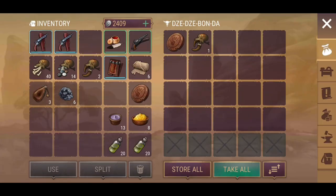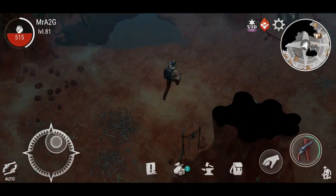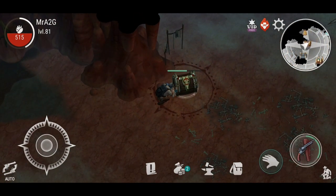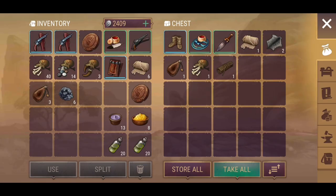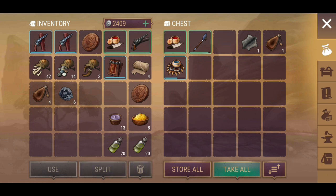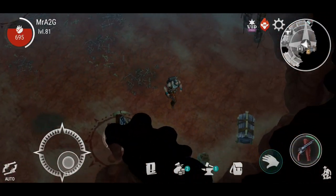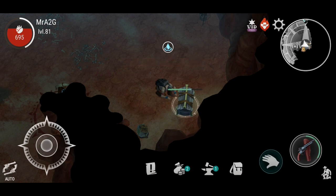Alright, he's down. So we've got the standard stuff - nothing new. Hopefully these chests will yield something for me. We got a tube, didn't get anything interesting unfortunately. I'll take the bandages and use those up. But unfortunately, no Tier 5 resources. I don't know what's up with that. Didn't find anything in here - not too sure what's going on. I might have to go into the second cave to see what's happening. Not sure why I haven't been able to find what I've been wanting to find.